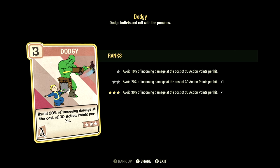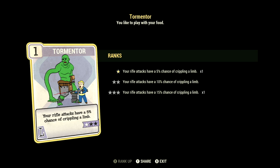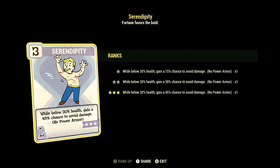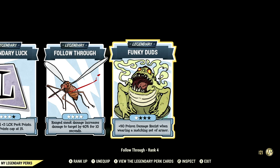Over in Luck, we have 15, with Bloody Mess maxed out — 15% bonus damage means enemies may explode in a gory red paste. We have Tormentor at 1 star — your rifle attacks have a 5% chance to cripple a limb. We have Better Criticals maxed out — VATS criticals now do plus 100% damage. We have Serendipity maxed out — while below 30% health, gain a 45% chance to avoid damage. Note: this slot should have been Ricochet — gain an 18% chance to deflect back some of your enemies' ranged damage — but I forgot to swap it out. We have Starched Genes maxed out — you'll never mutate from rads and Radaway will never cure your mutations. And we have Critical Savvy maxed out — critical hits now only consume 55% of your critical meter.